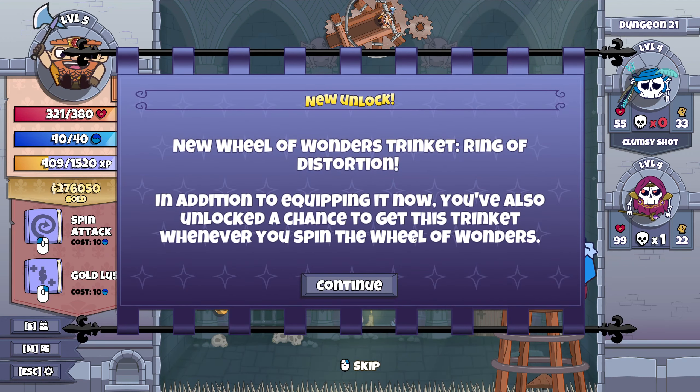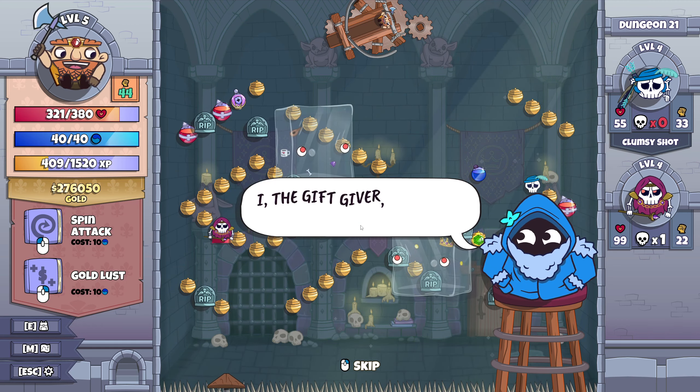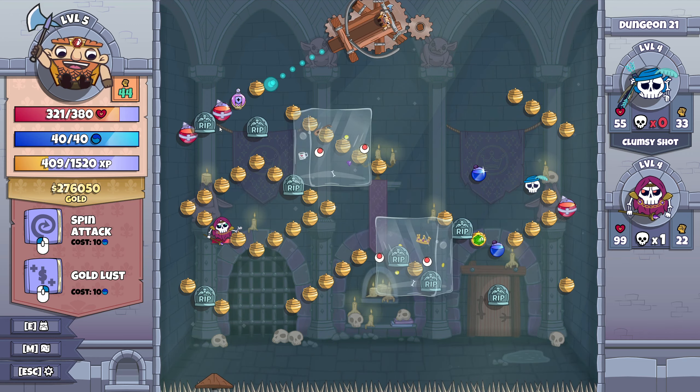You've done it — you've opened the box. New Wheel of Wonders trinket: Ring of Distortion. In addition to equipping it now, you've also unlocked a chance to get this trinket whenever you spin the Wheel of Wonders. I, the gift giver, has many more gifts for you — enjoy that one for now. Soon I shall return with another. Well, thanks very much.